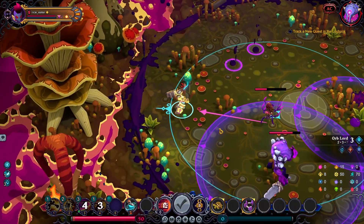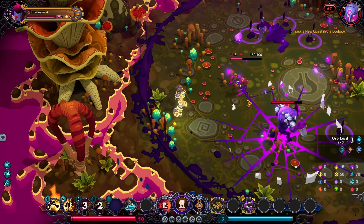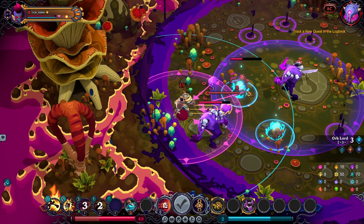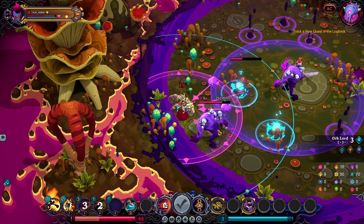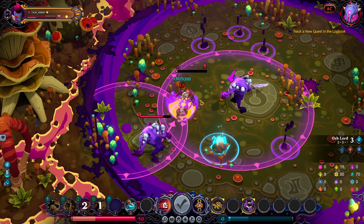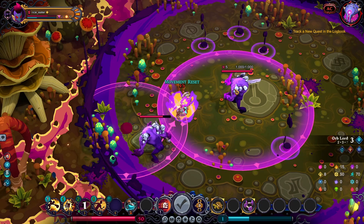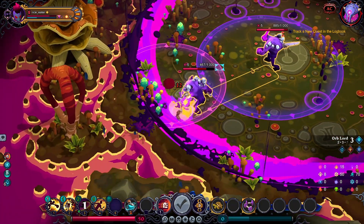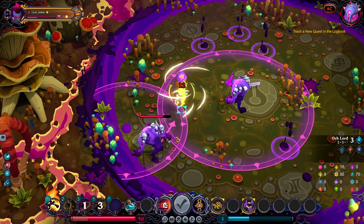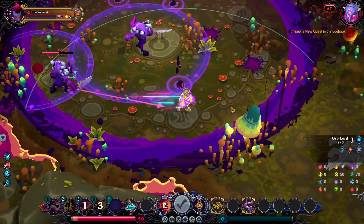He survived, I'm taking two damage — not so bad. I can kill all three just by punching once; this guy's the only issue. He's hitting me for five. Could bunt him into his friend — he won't die. He's not dying, that sucks. Let's just hit him, it's only four now.